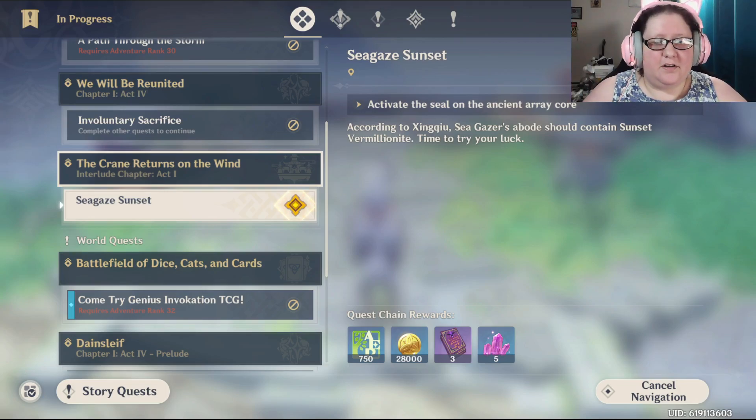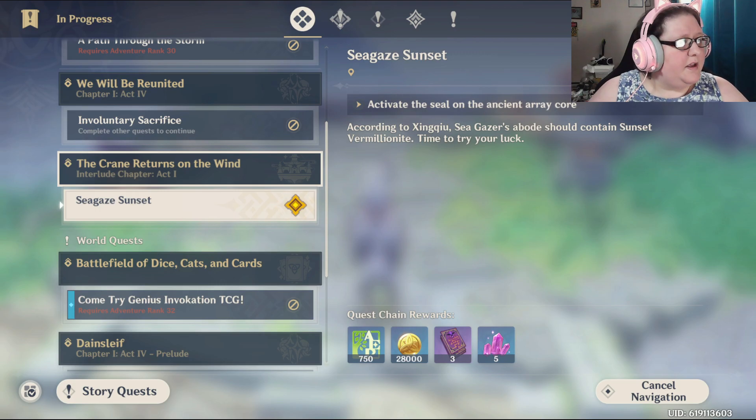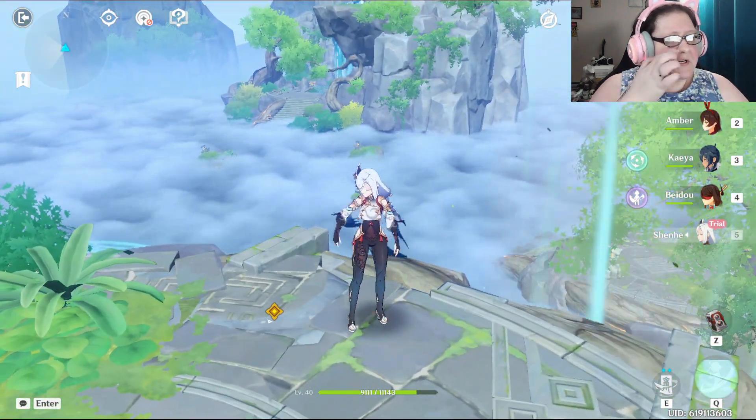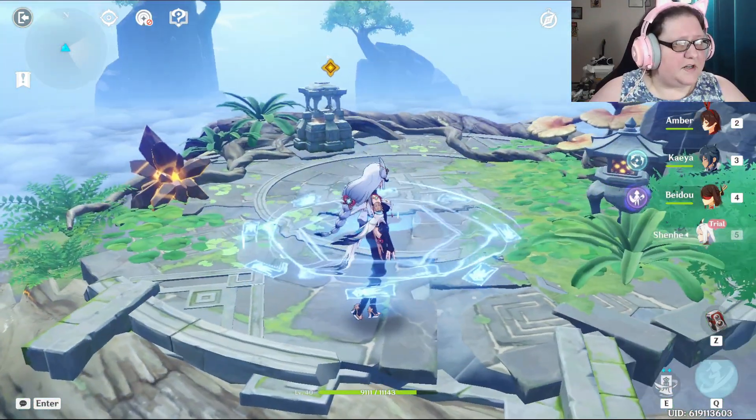Hello everybody, Lady Elva here, and we are back with another how-to video in Genshin Impact. This one is to do part of the quest 'The Crane Returns of the Wind' - specifically the Sea Gaze Sunset, where you need to activate the seal on the ancient array core. There are going to be three different arrays that you need to do, and you'll start off with this character here.